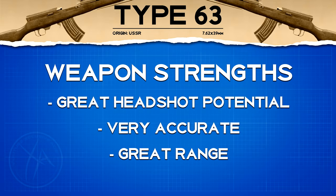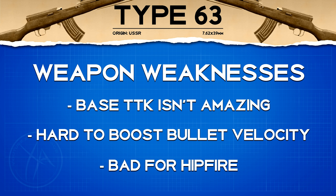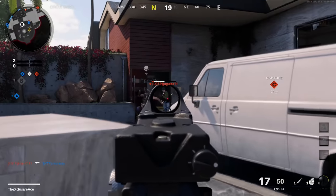The Type 63's biggest strength is its amazing headshot potential — headshots are incredibly powerful and you should go for them whenever viable. It's also extremely accurate: pinpoint accurate, with a solid default range for regular multiplayer maps. Weaknesses include base TTK without headshots being beatable by other guns, very few options for boosting bullet velocity compared to assault rifles, and terrible hipfire that's generally not viable without a dedicated attachment.